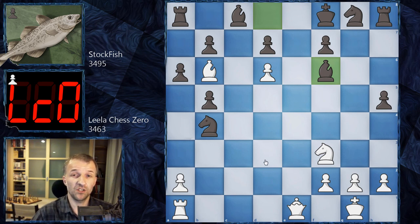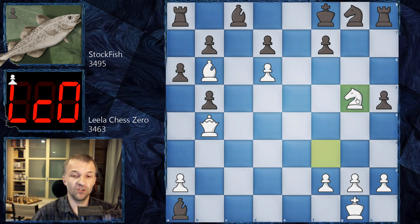We have bishop f6 by Stockfish, attacking the rook. Now what does LilaChessZero do? For Stockfish, rook d1 is the best move. But Lila says: if I play rook d1, you can move the knight to c6 and control the dark squares. I don't like it — nobody controls the dark squares — those are for me. So queen b4, and of course we have bishop a1. Now how to win? LilaChessZero's idea: knight g5.